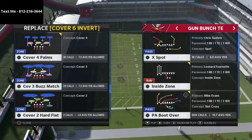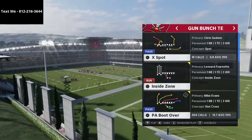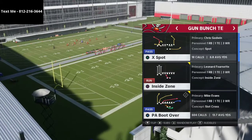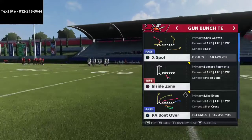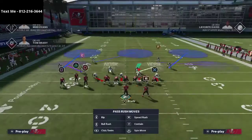One of those defenses is obviously Cover Three, but we're going to be talking about PA Boot Over from our Bunch Tight End offensive ebook that we just released. We're going to give you a setup that can really help you beat a lot of different types of defenses. It's not something you'd run against standard defenses, but if you know they're in a matching-style defense, it's really effective. If you want a free sample of the Bunch ebook, it's in the text membership — my number is in the top left corner. The full ebook is in the description.